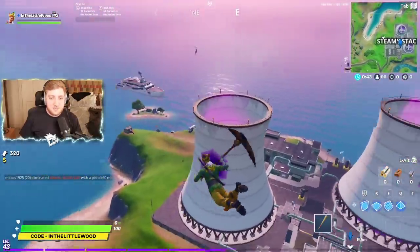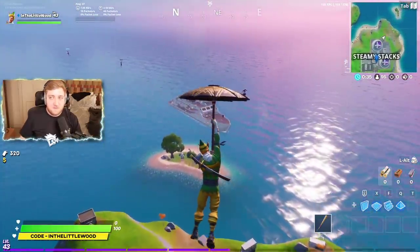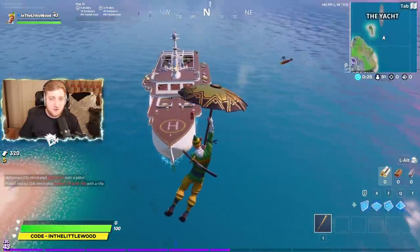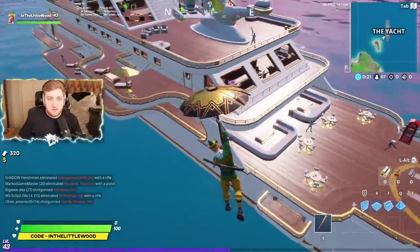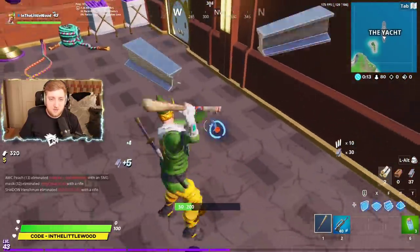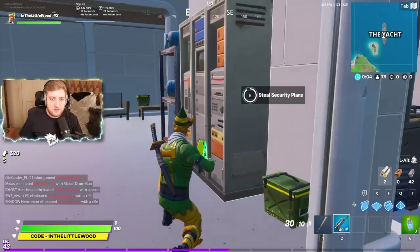Here we go then. I see some people using this part of Steamy Stacks as a means of lowering their glider out a bit earlier, but for me it never works. Let's have a look — it's this front part of the boat. Ideally we want to be on the bottom floor, but I also want a weapon before all of this really kicks off. Let's go in through this window here, grab a quick item. We're going to go downstairs, get rid of the guards. Around this corner — and it's basically this supercomputer here that you want to hack. Steal the security plans. There we go.